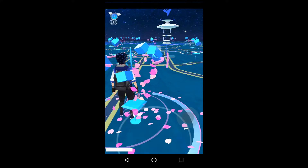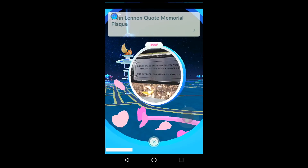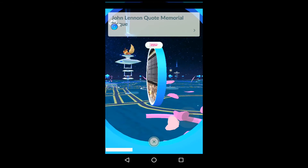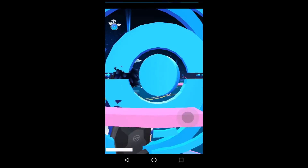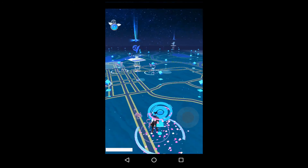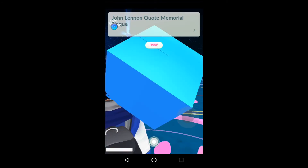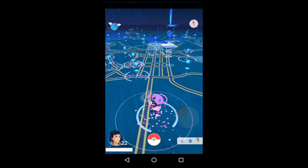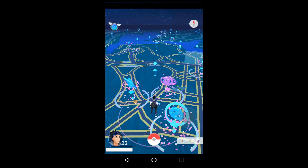All you gotta do is just spin that Pokéstop about 40 times. If you don't believe me, I'll do it — watch carefully. As you can see, I'm unbanned. You just have to do it 40 times, just spin the Pokéstop 40 times and then you'll get unbanned.